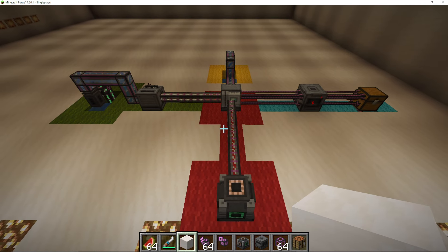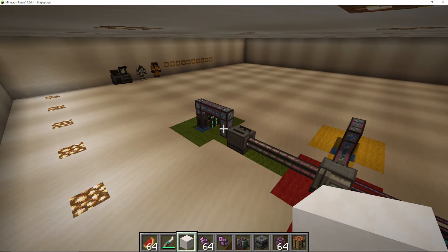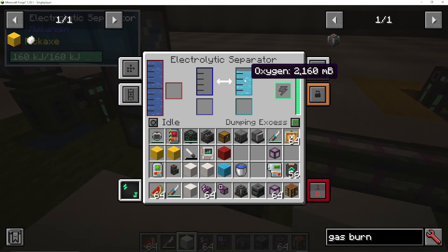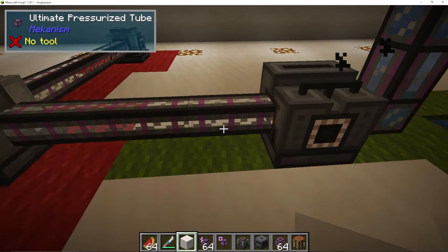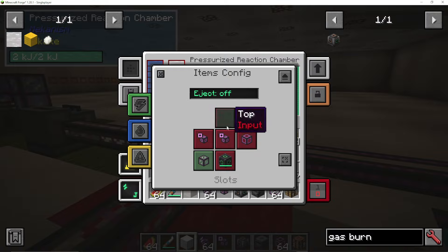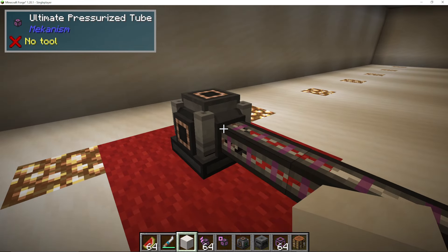And there we have it. Using a few simple ingredients, we have made power using ethylene. Just to recap one more time: the pump will automatically pump out into the mechanical pipes, and the right-hand side will automatically do oxygen and the left will do hydrogen — that's how these separators work. It'll automatically eject into the PRC. You are going to want to go onto your items config on your PRC and make sure that you're setting it to gas ethylene.